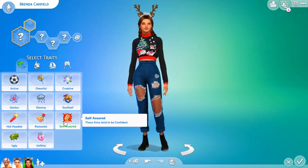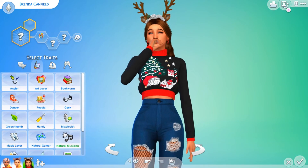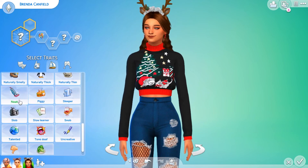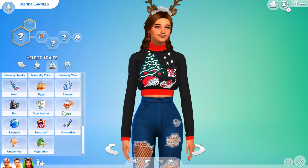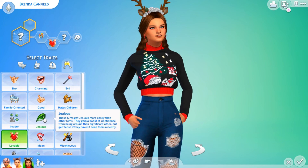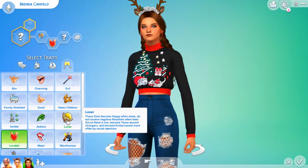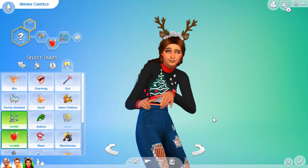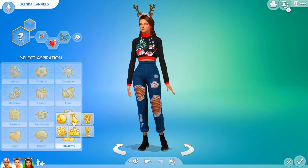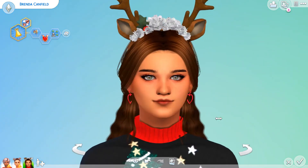Let's give Brenda some traits. She gives me very happy vibes — she's a very happy camper. Is there a festive trait? I don't think so. I'll make her Lovable — people love her, people love Christmas, so why wouldn't you love her? Brenda is literally the human version of Christmas. Let's make her an Insider and a party girl. Love that! And then her aspiration can be the Party Animal since she is a Christmas sim and Christmas sims love to party.